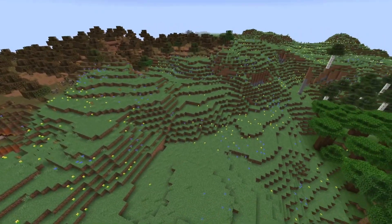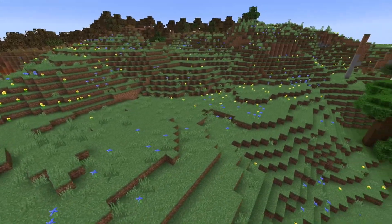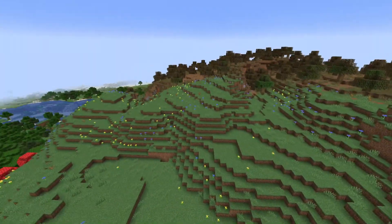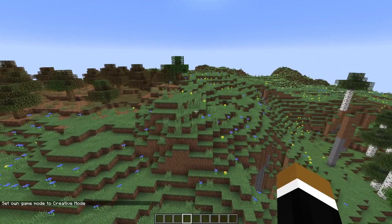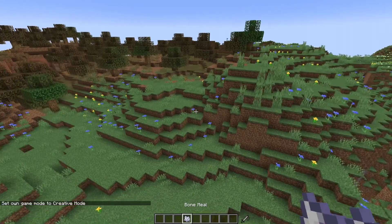Here we got the new meadows biome. This is quite interesting — it doesn't have any trees, just flowers. So unlike a flower forest biome which always has trees as well, this works quite similar to the flower forest biome. If you try to bone meal in a certain area, you would always get the same flowers. In this area you get the blue cornflowers.